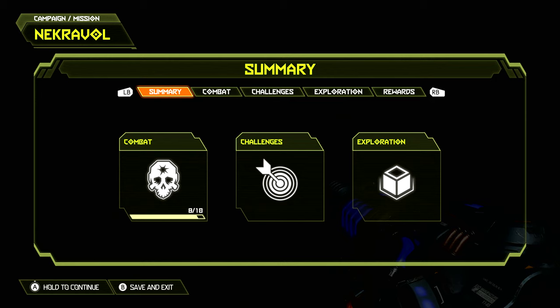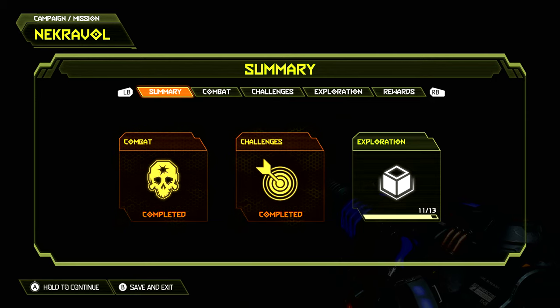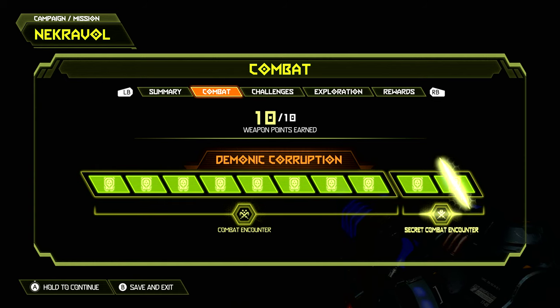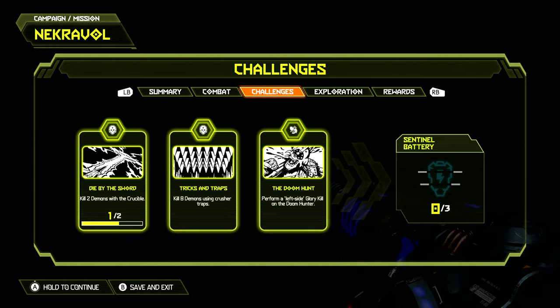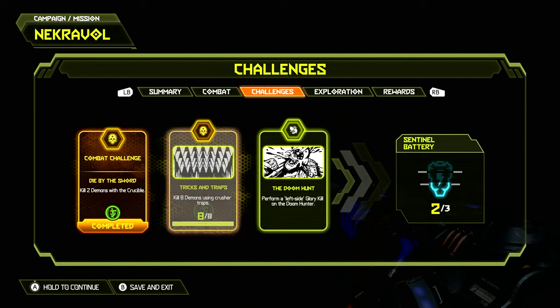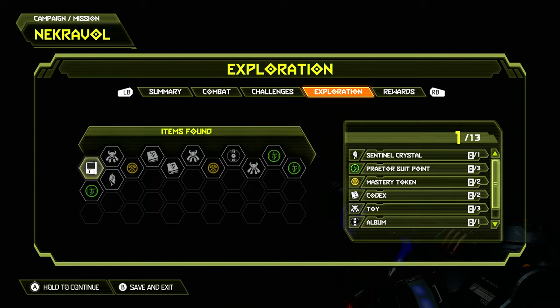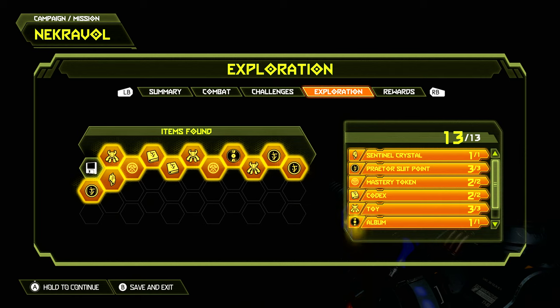Now if you followed this guide you would have done all the combat, all the challenges, and completed all the exploration. Provided you did the eight combat encounters and the two secret gore nests you would have got all 10 weapon points for the mission. If you followed the advice and killed two demons with the crucible blade, killed eight demons using the crusher traps, and performed the left side glory kill on the doom hunter, you would have completed all three challenges getting three Praetor suit points and the sentinel battery. And if you followed this guide you would have found all 13 items on the map completing the exploration aspect, getting the one sentinel crystal, the three Praetor suit points, the two mastery tokens, the two codexes, the three toys, the one album, and the one cheat code.